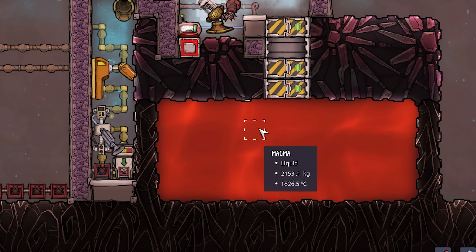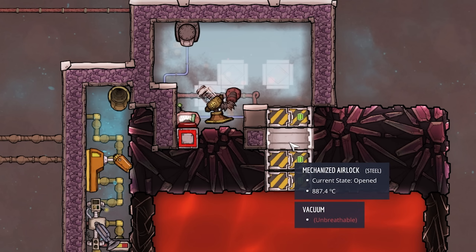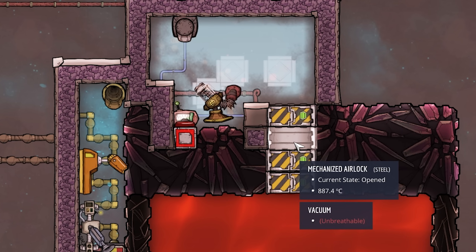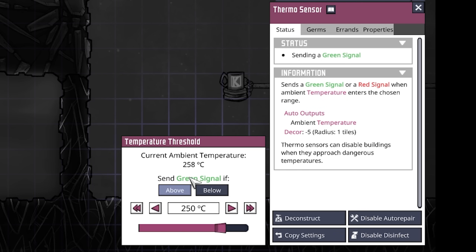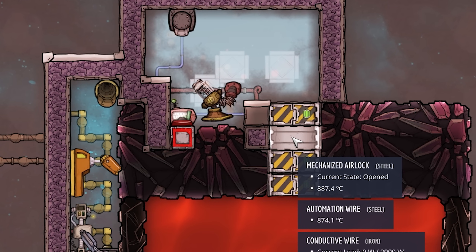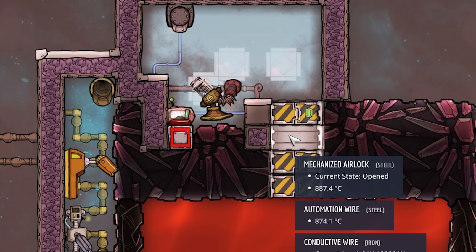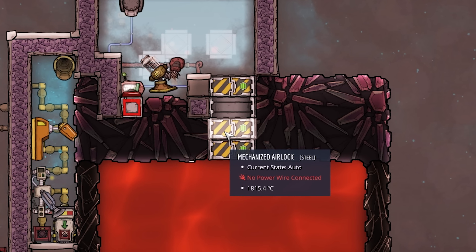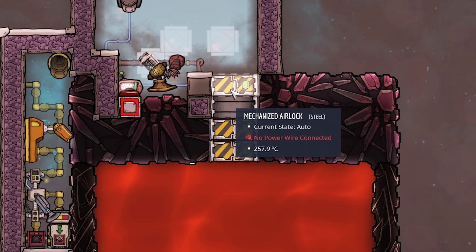Here I have a geothermal construction to show you — take it with a grain of salt as there are many ways to do this, but this is a simple one. The system starts at the bottom of your base with magma, and we harness that power using mechanized airlocks. The second lock from the top is connected to power and automation — specifically to a thermal sensor set to send a green signal if above 250 degrees Celsius. When the door is open it doesn't transfer any heat; we can verify this since the bottom airlock is at 1816°C, the open door is at 887°C, and the one above it is only at 257°C.